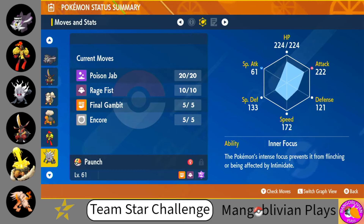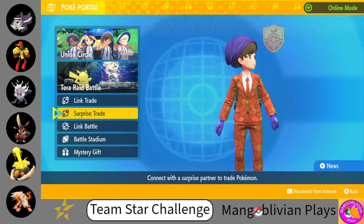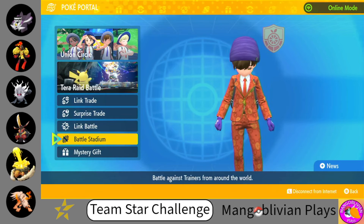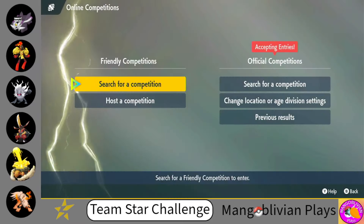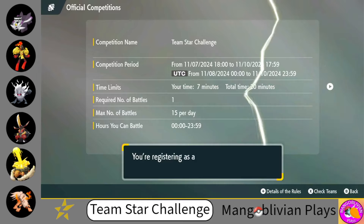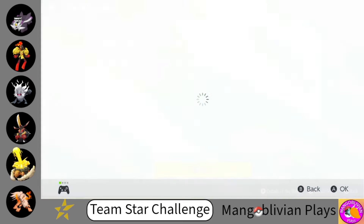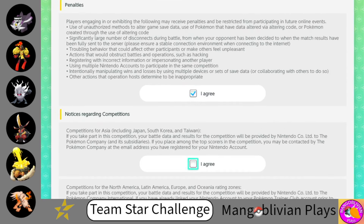We're going to register so you can see how to do that. I got my team straightened away with a few move changes. Now we can see how to register for this tournament. You're going to want to go to Battle Stadium, then go down to Online Competitions. Once you get there, it'll say it's accepting entries for the official competition. For this one, it will be available until the last day, so you can sign up on the third day of the tournament, do a battle, and get the rewards. Hit Search for Competition — it's going to tell you what the rules are, what division you'll be in. You have to agree to all the different rules, so slide down and hit I agree.